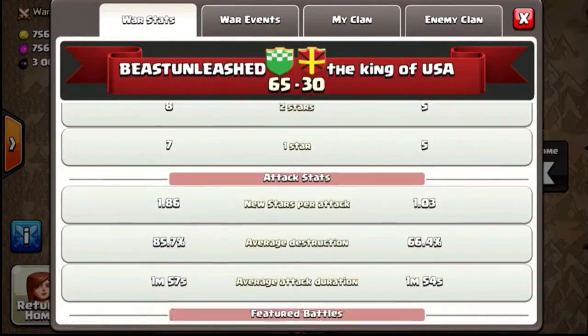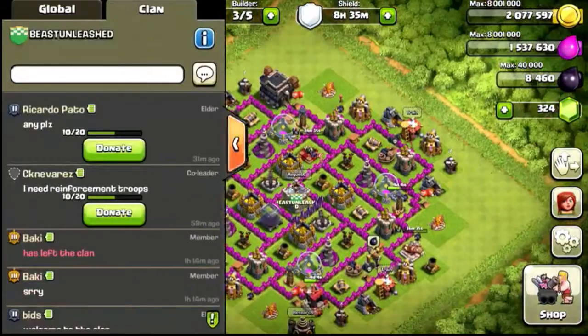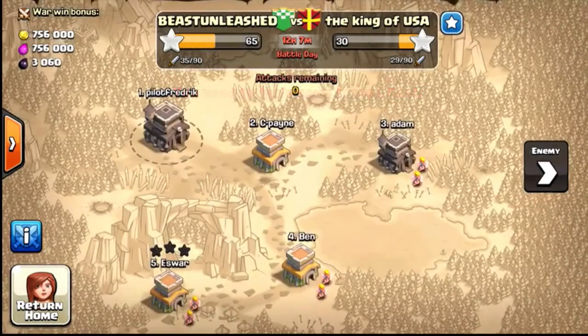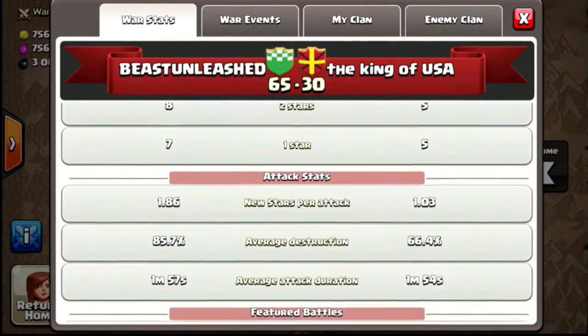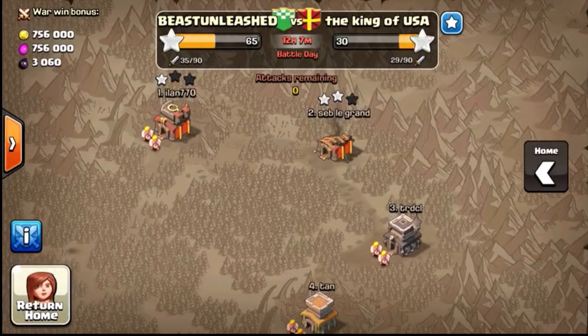So it looks like that was a pretty successful attack — we didn't three star this time, and we didn't get the best attack for our clan either. But if we look here, it looks like our stats are a lot better. We have 1.86 new stars per attack, our average destruction is 85.7%, which is way better than their clan. Looks like we have 65-30 so we're leading by half, so it looks like for clan war number 2 it's going to be a very successful clan war for us. That's 800,000 clan war win bonus. If you guys like what you see, please like, comment, and subscribe — it really helps us out, and as always guys, peace out.